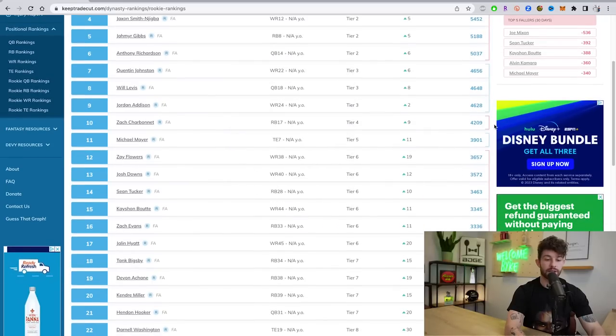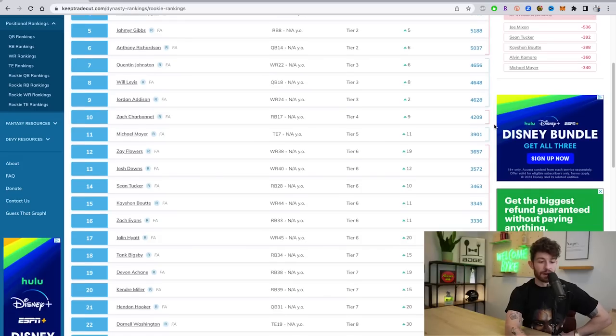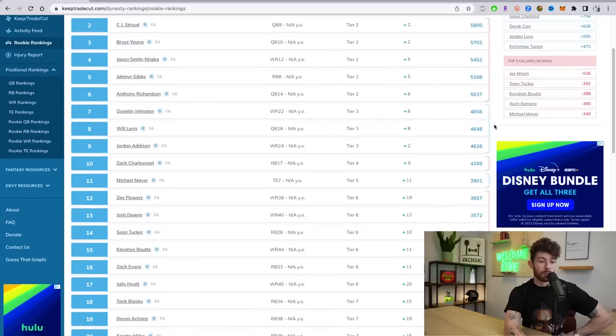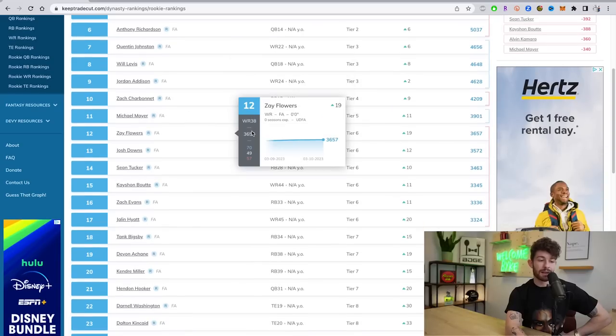Tier four: Zach Charbonnet is in a tier by himself and I think that's probably correct for this running back class. He did really well at the combine — came in very big, very ready, good pass catcher. I hope we start seeing NFL draft capital hype behind him, otherwise it's all for nothing. Charbonnet is the RB2 or RB3 on this list, ranked as the 10th overall rookie player.